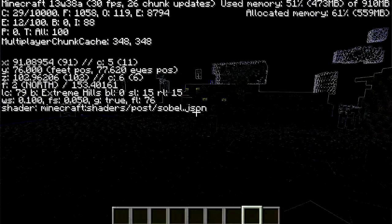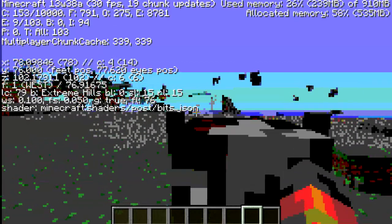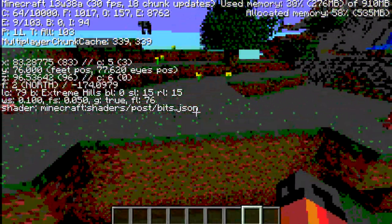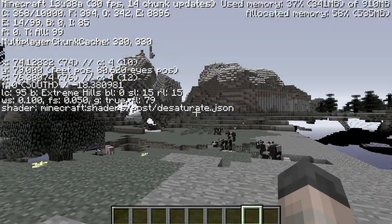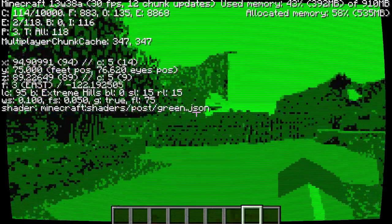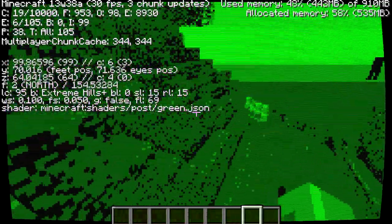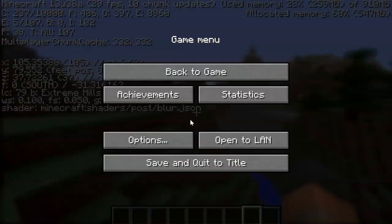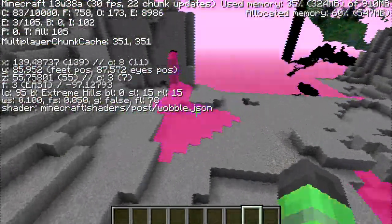Next is Sobel - a really strange one where everything has a crazy coloured outline around it. Then we have one that is like an 8-bit game: 8-bit colour with large pixels, showing what Minecraft would possibly look like if it was around in the days of MS-DOS. Next is Desaturation, which is like greyscale - the colour has been taken away, which is pretty cool. Then there is an all-green one that reminds me of the Amstrad, where you only had bright green and dark green on your screen. After a straight-up blur, last of all we have the Wobble - absolutely crazy and really trippy.